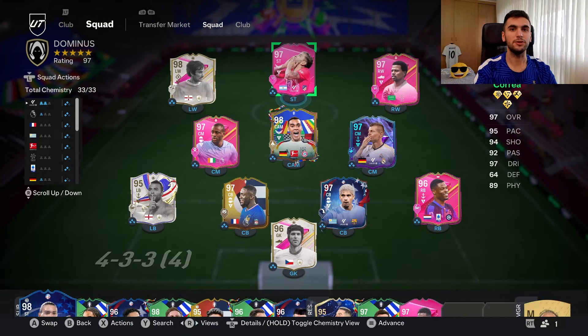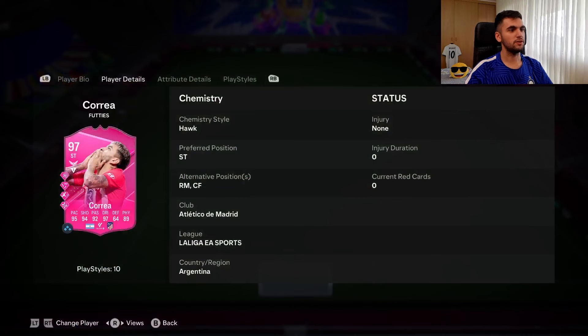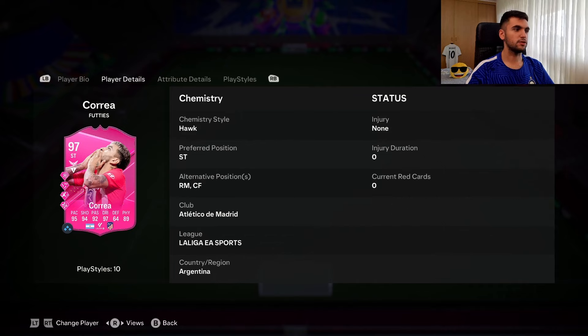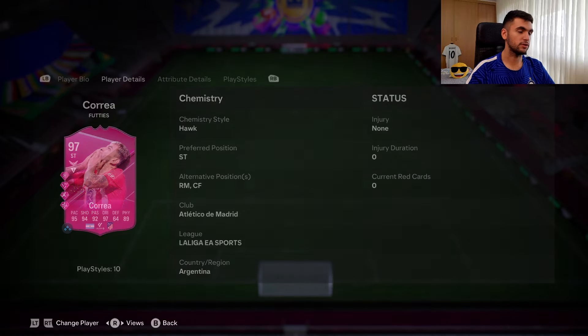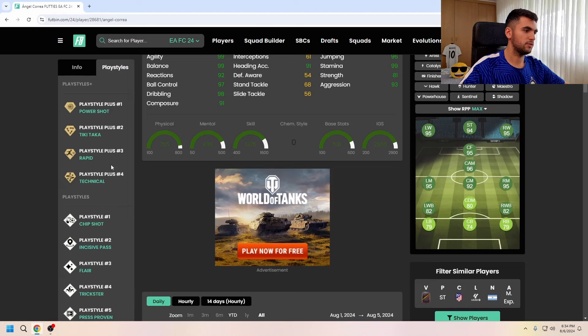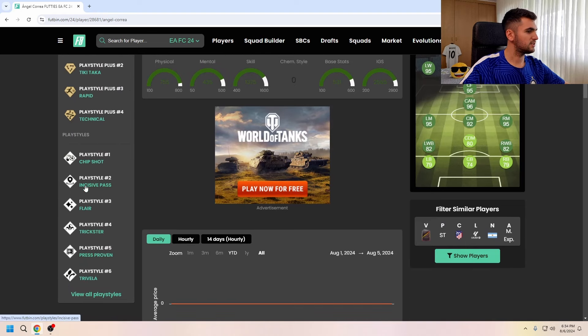Hello, welcome to my channel. Today I completed an objective and it is Angel Correa. He is five foot seven, high minimum work rates, five star four star, right footed. He can play striker, right mid, and center forward. Let's see his normal buy type and these are the play styles.